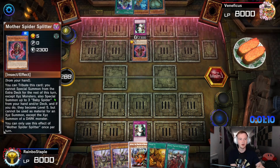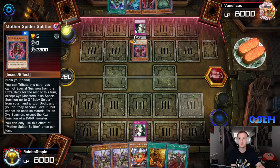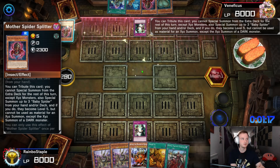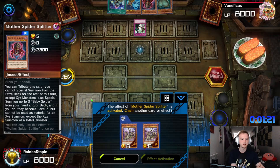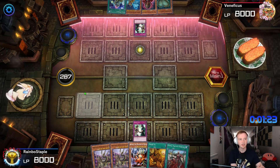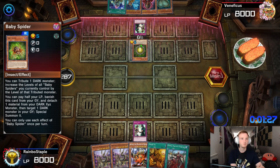I've actually never read the Spider cards — I know they're just really good in the NR format. Adding another Spider, using the Spider summoning, three baby spiders and they become Level 5. Okay, I see why this might be good in the NR format.